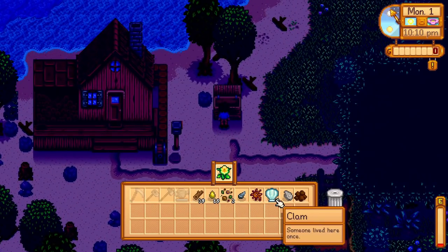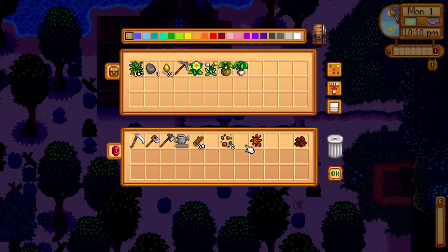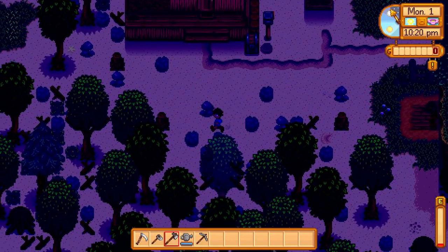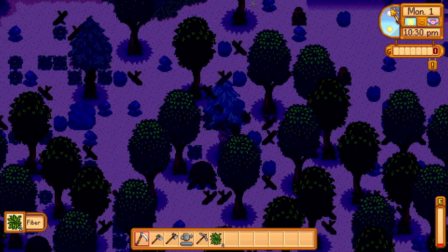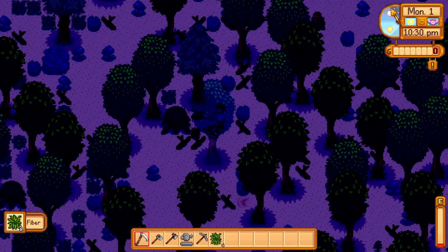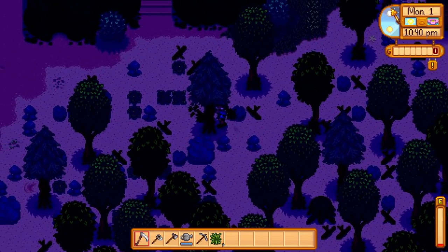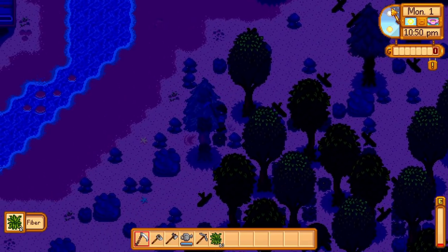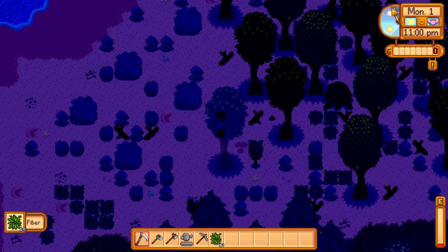We sell all our fish and stack items in the chest. We grab a few more things and go looking for bushes to clear. It's hard to see them at night without a light source, but we'll figure it out.